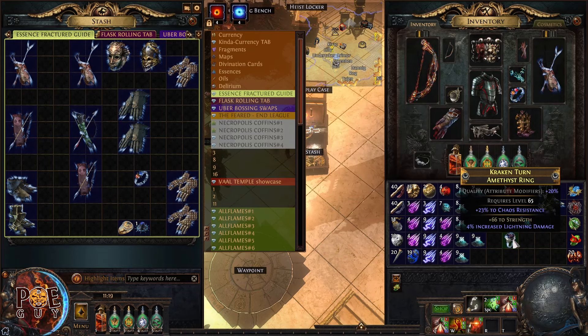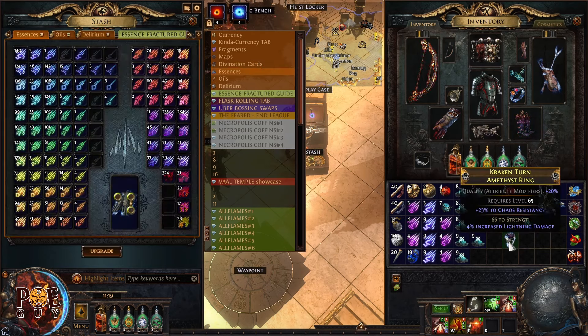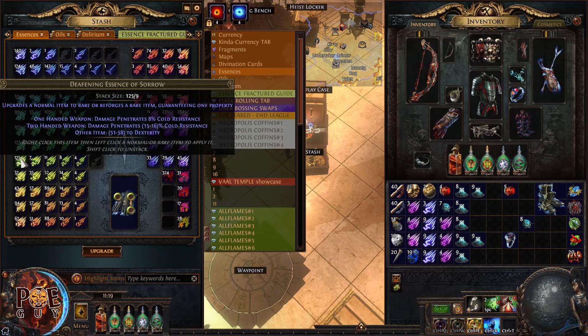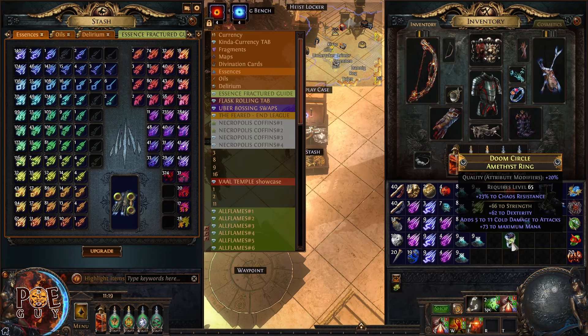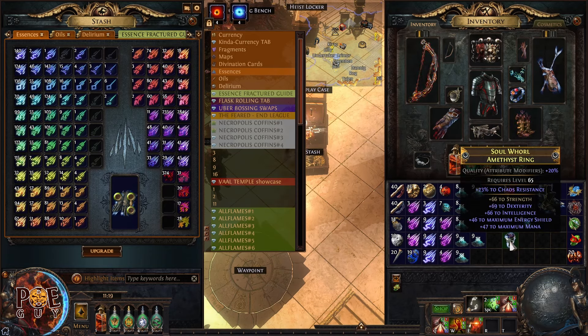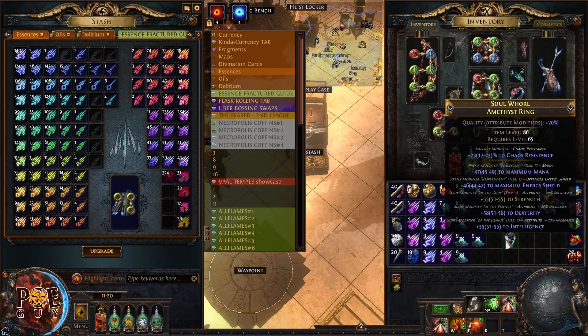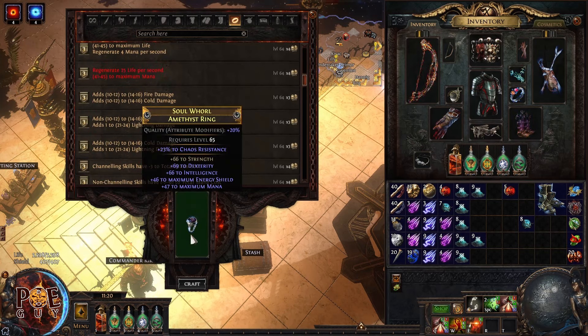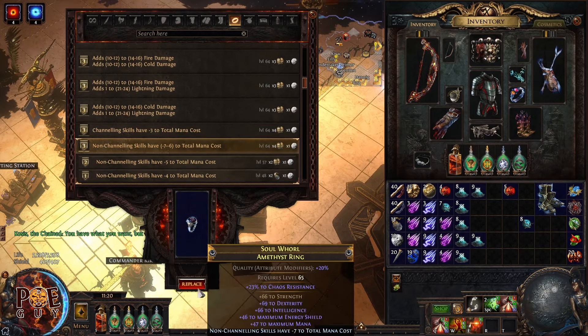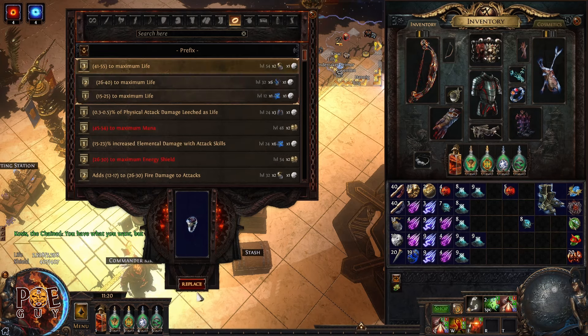For attribute rings, you want strength, dexterity, and intelligence all to be high rolls. The strength roll is locked in place from the fracture, so now we apply an essence for intelligence or dexterity. With two great modifiers already locked, I click the essence until I also get intelligence tier one. And I got it — very fast!